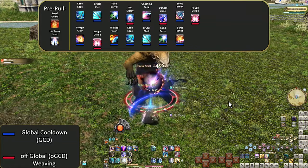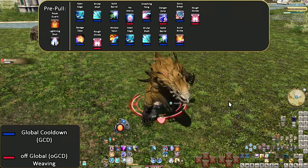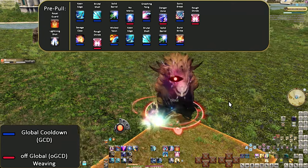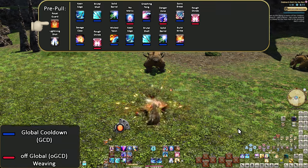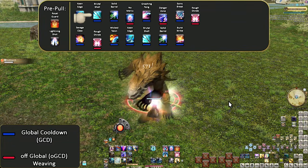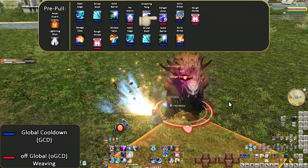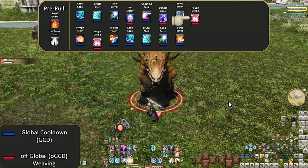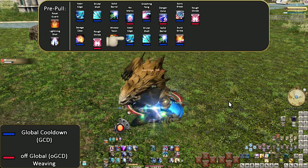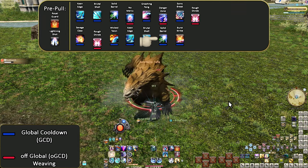Let's go through the karaoke opener. Pre-pull: Royal Guard. Lightning Shot. Keen Edge. Brutal Shell. Solid Barrel. No Mercy. Gnashing Fang. Danger Zone. Sonic Break. Rough Divide. Savage Claw. Rough Divide. Wicked Talon. Keen Edge. Brutal Shell. Solid Barrel. Burst Strike.